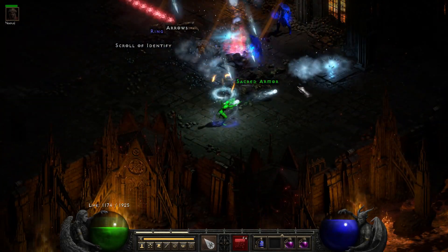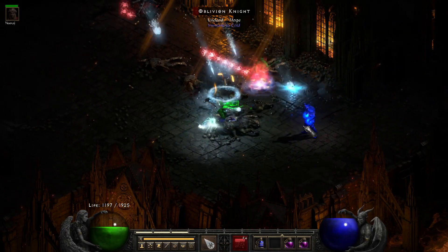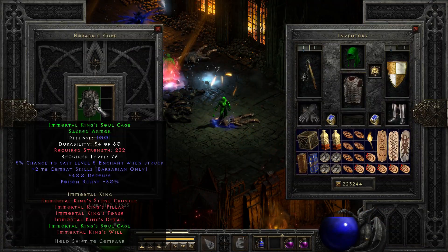Halfway there — it's run 50 when a set item sacred armor drops. A pretty rare find. It's the Immortal King's armor.